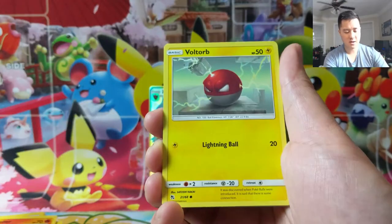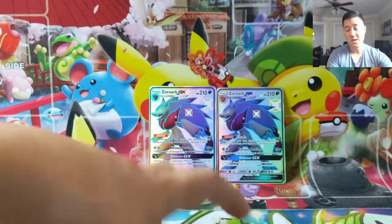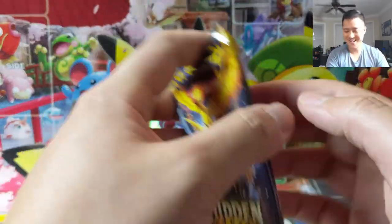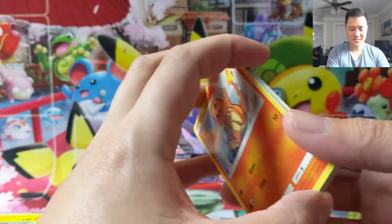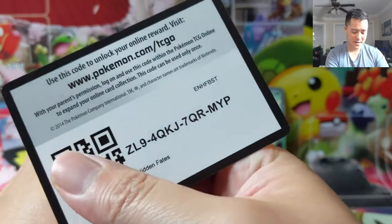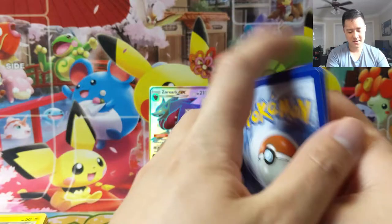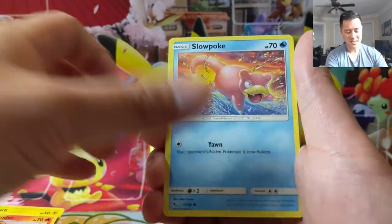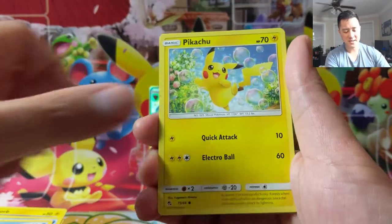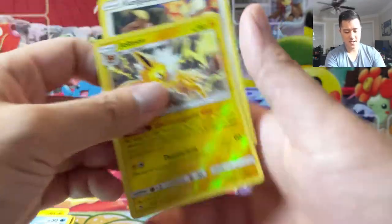Pikachu, Charmander, Voltorb, Zap-a-dose. So we haven't pulled a Vaporeon yet. What are the chances we will get our Vaporeon for every opening? That streak, I bet, has been healthy for quite a while. But I'm on the confident side that we will be able to. Slowpoke, Psyduck, Pikachu, Magikarp, Kangaskhan, and Jolteon. It's close, close.